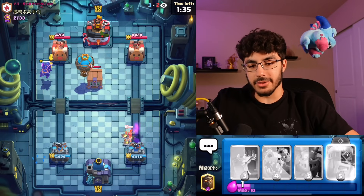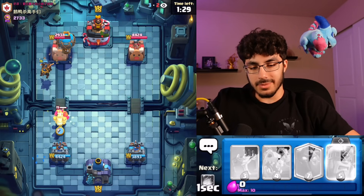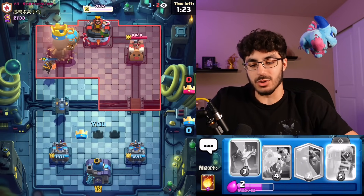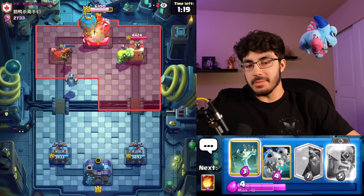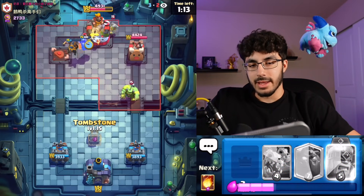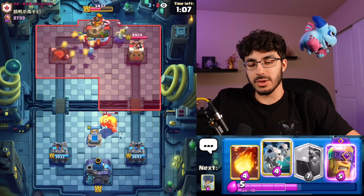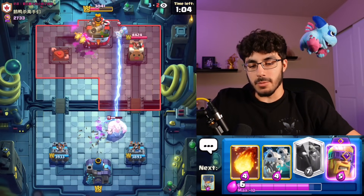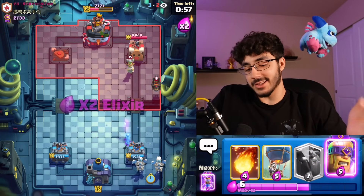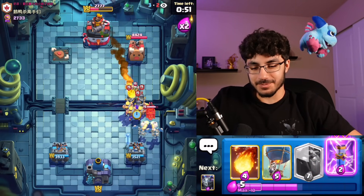I don't think the other tower gets involved — he probably has a Nado or something, so I'm going to use a Mega Minion instead. I just had the spidey sense for the Nado tingling and I guess it didn't happen. Sometimes you can use your Evo Barbs split lane really early in the game to make your opponent over-commit to them or play a card they might not want to, and then you end up with a favorable spot — like we're in now.